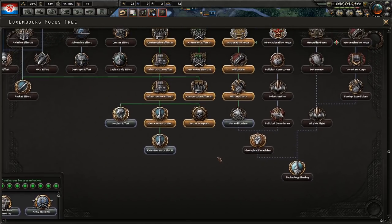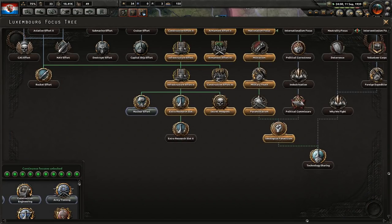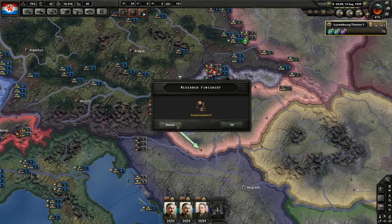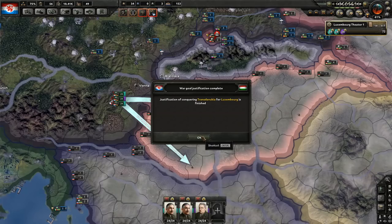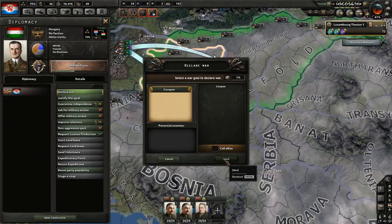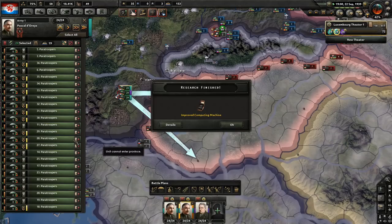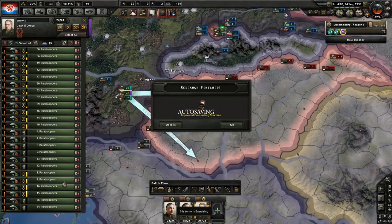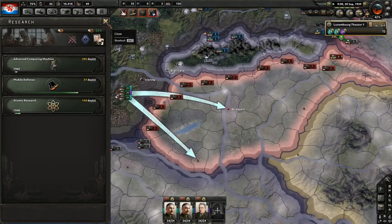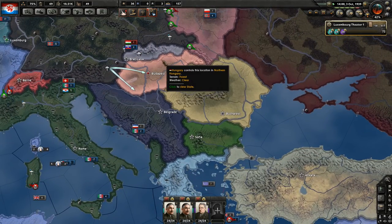I'll just not start the paratroop until we finish technology sharing. We have ideological fanaticism — that will let us do technology sharing very soon, which is why I'm not selecting a new focus when we want to declare war on Hungary first. Justification on Hungary is ready. Let's declare war and not activate our orders yet. Now we can do technology sharing. And when that's done, we activate the order against Hungary and take Hungary.